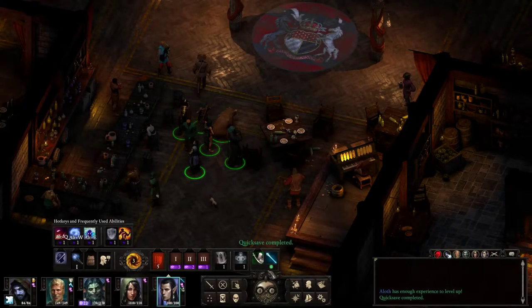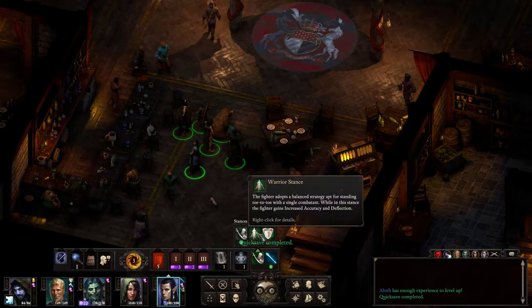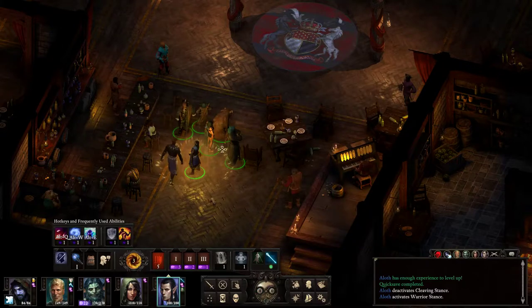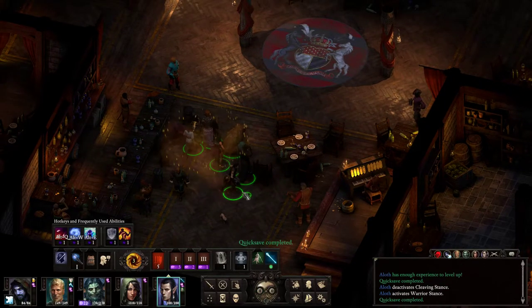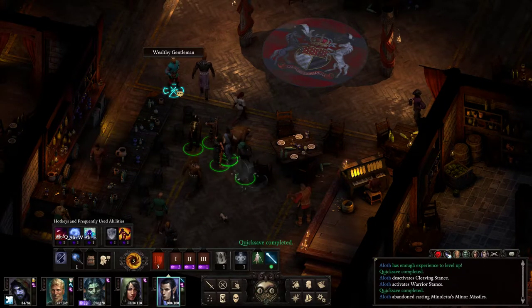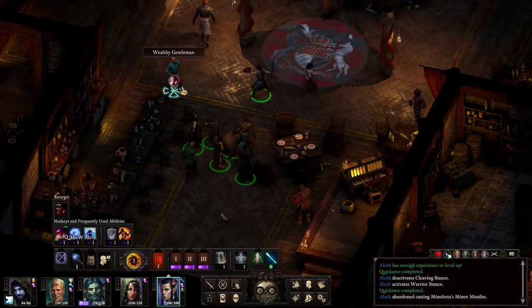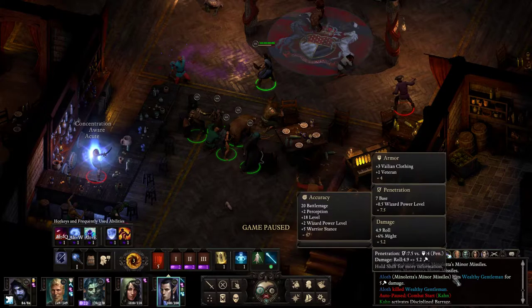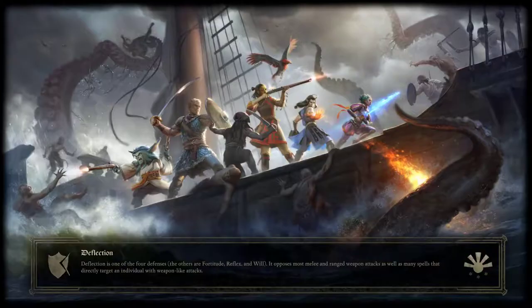Just to show you — Warrior Stance is what we want, plus five accuracy. We'll save it and do a little Minor Blights on this guy. Watch — if we come over here, under the Accuracy tab you can see all the way at the bottom the plus five from Warrior Stance. There's our proof.